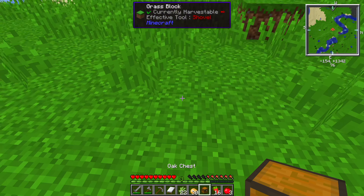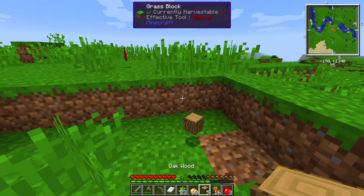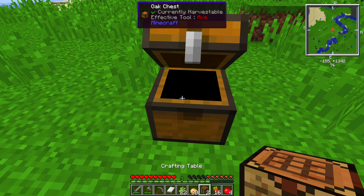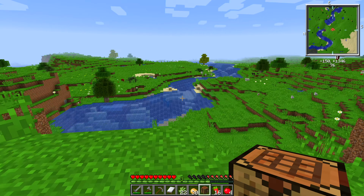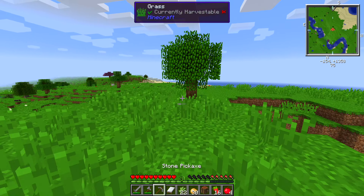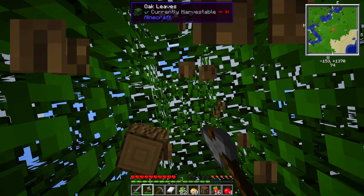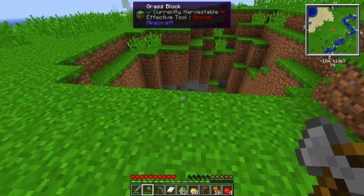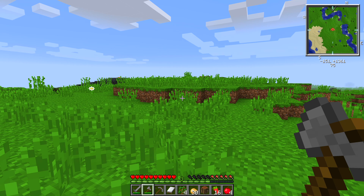We're going to get started immediately because it's starting to get dark and the night is full of terrors. The first thing we need to do is place down our chest and get a lot of this stuff out of our inventory. So the tree is now down — let's also put down a crafting table. Did we get any saplings? No, that tree didn't drop any saplings either. That's a bit of a problem — we're going to need saplings, we're going to need wood. We didn't get any saplings from that one rubber wood tree. I should have been paying more attention to that.